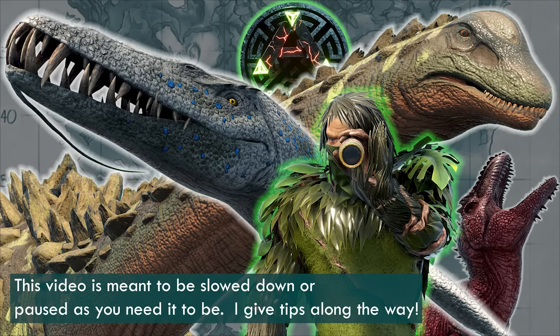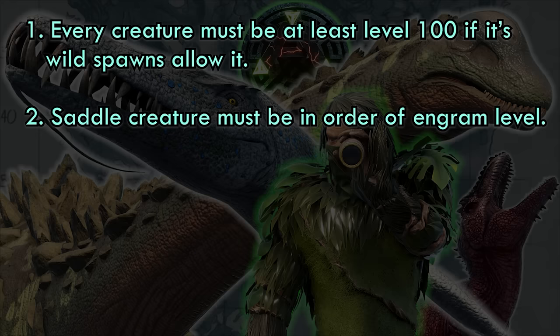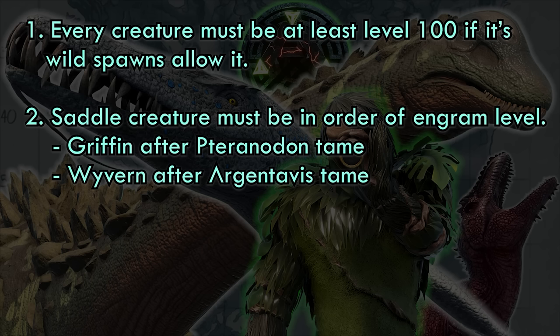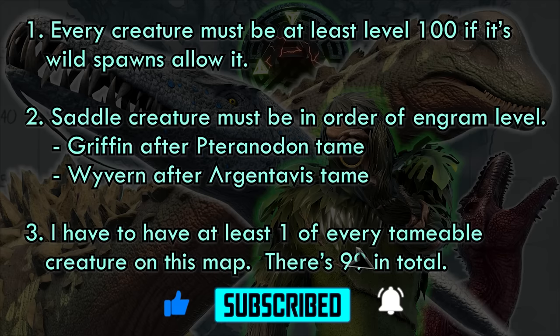Every creature that spawns above level 100 must be tamed at at least level 100 or higher. If the creature requires a saddle, I have to tame them in the order in which the saddle engram is unlocked. This makes power leveling to a certain level to obtain a saddle impossible, specifically getting a flyer that can pick up most creatures. I'm also setting limits on when I'm allowed to tame certain creatures that don't require saddles. By the end of this challenge, I have to have at least one of every permanent tameable creature by the end of 100 days.